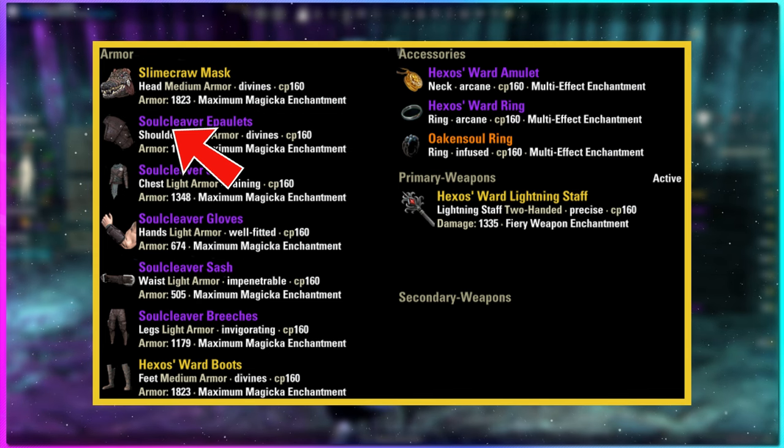Soul Cleaver is the class set we're using here. Somehow, some way, you need to get five light pieces on the body — it doesn't matter where, but five light is necessary. The other two weights honestly don't matter much either. You can go seven light, five-one-one for max undaunted passives, or five-two like I have here. Don't stress on it, it's not that big of a deal for this.